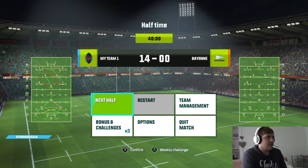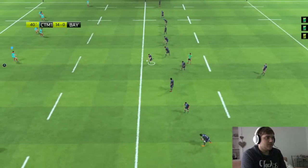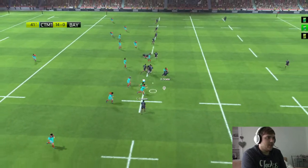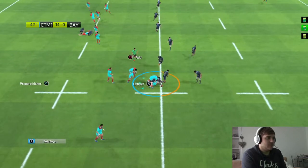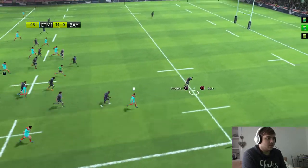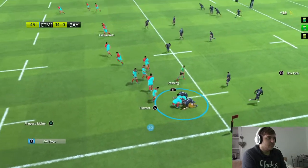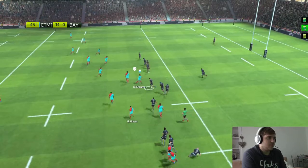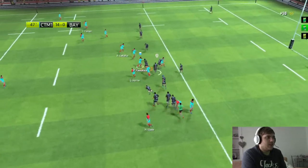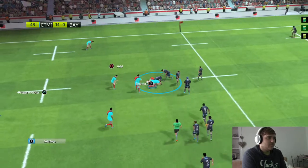It's half time. Stamina looks okay for everybody at the moment. I feel like our backs are really good — Henry Slade, Gujon, Henry Slade again. They've managed to get the ball. I'm a bit disappointed though — when I bought the pack I didn't get Colby, I really wanted Colby. But hey, at least I got Etabev — that's a brilliant South African player.